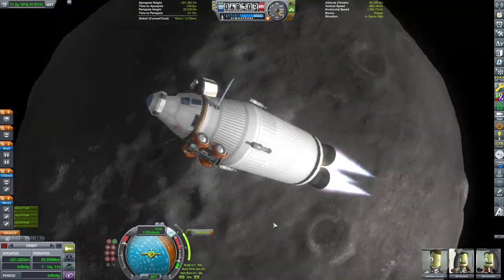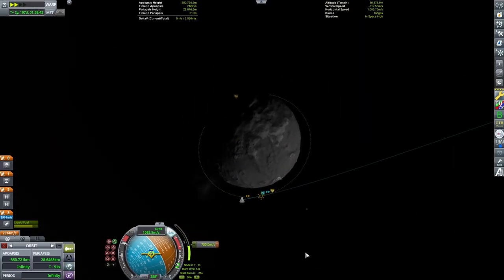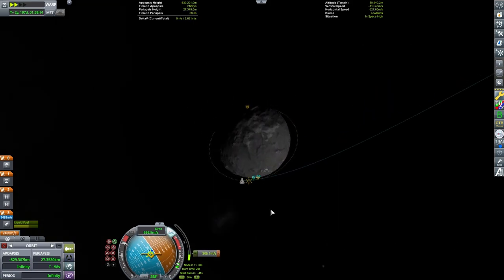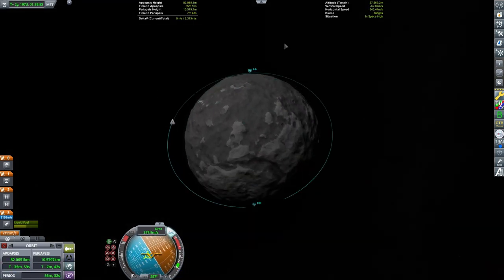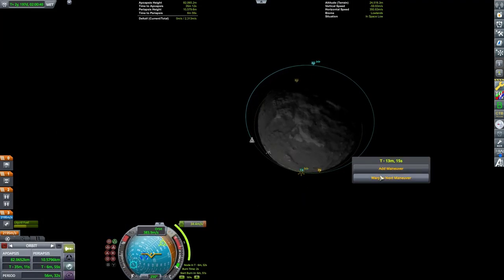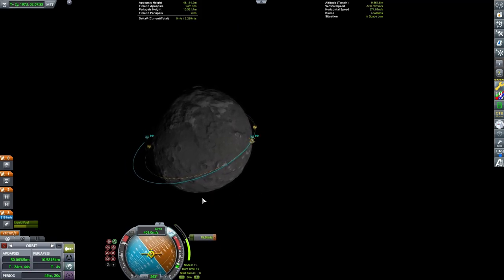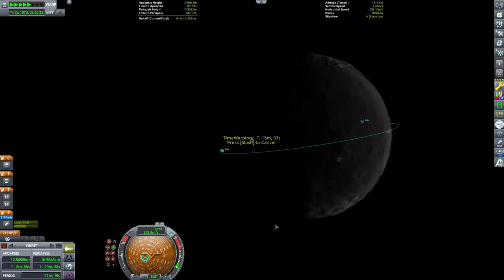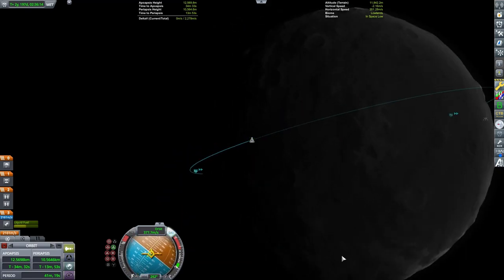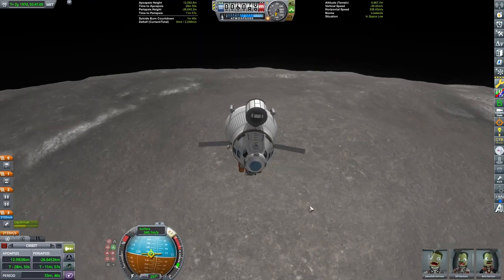Now there has been a joke around the community for a long time that Dres doesn't really exist — it's just the Mun or whatever. Obviously here it is in the game. Some people don't find it to be that interesting. There is one feature in the game — a large canyon on Dres — that you might find particularly fun to visit. We're not going to go visit that right now, but there are some interesting places on Dres. It's not the Mun. It actually is a little smaller than the Mun.